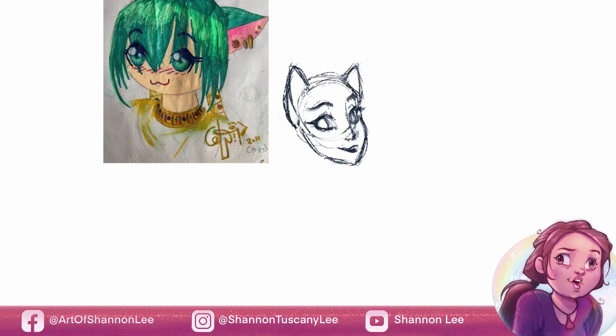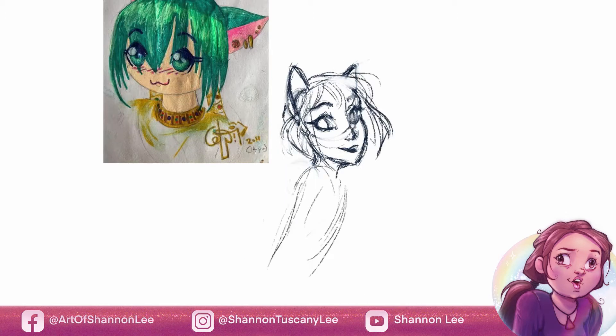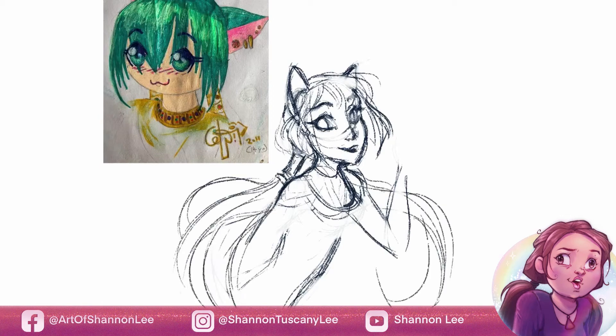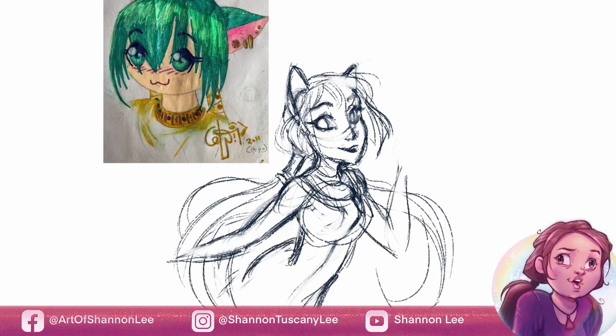Today we're redrawing a picture I did nine years ago of a cat girl who seems to be painted with the desert paintbrush from Neopets. She's not exactly ancient Egypt inspired — she's been painted with the desert paintbrush. This is a character I named Oasis. I colored her with gel pens and I really liked how she turned out at the time and I'm still pretty proud of her.